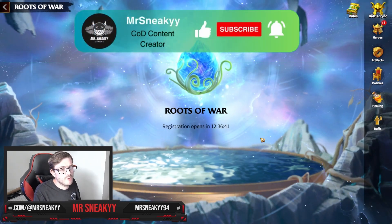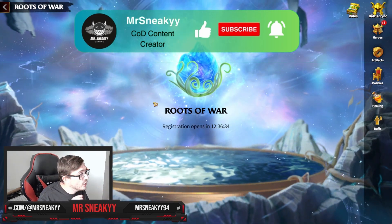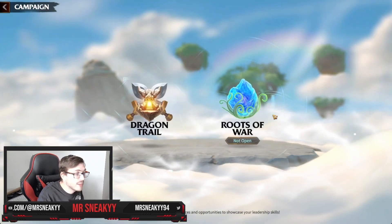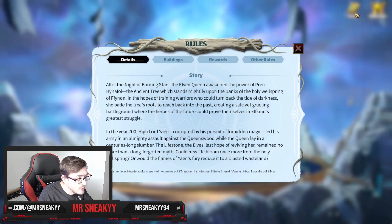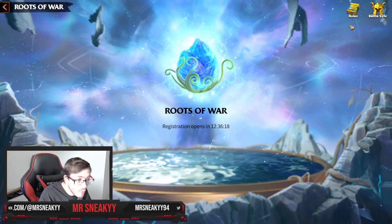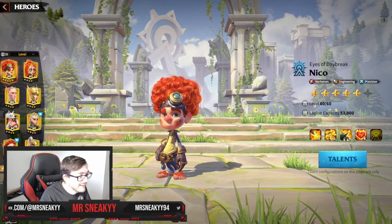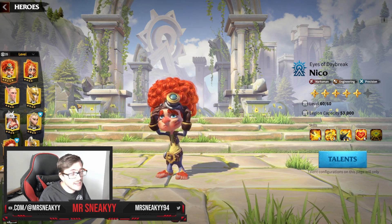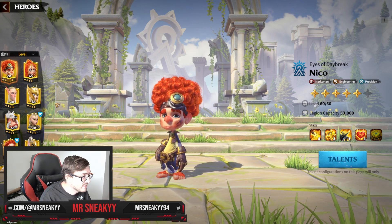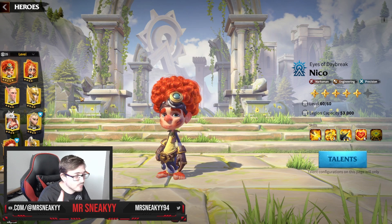We're going to go over some heroes and their talents for Roots of War. If you didn't know, you have the battle sync option. If you go into the Roots of War menu by clicking the campaign area, you can hit Roots of War and check out the rules. The battle sync feature means all heroes you own will be level 60, so you're always at max capacity like everyone else. The only things that matter are your star investments and your skills.